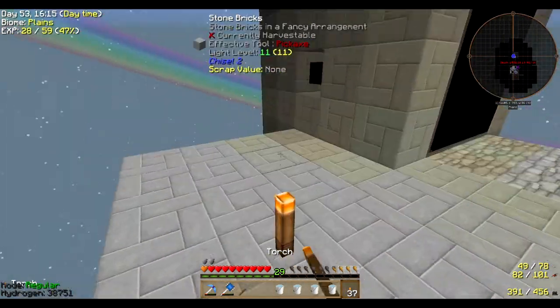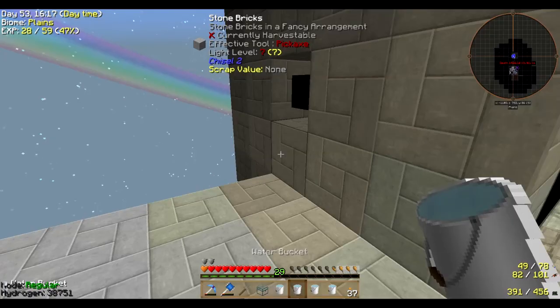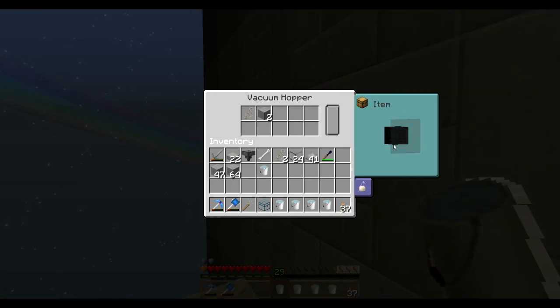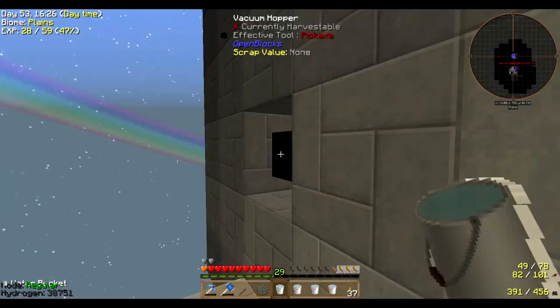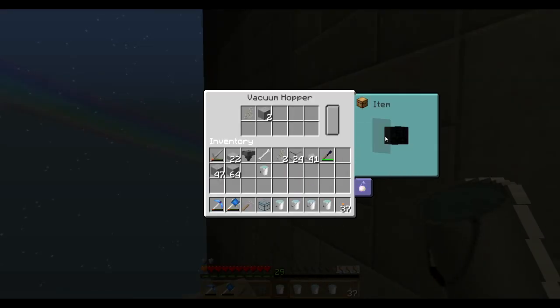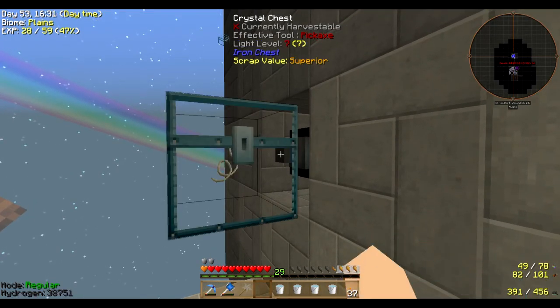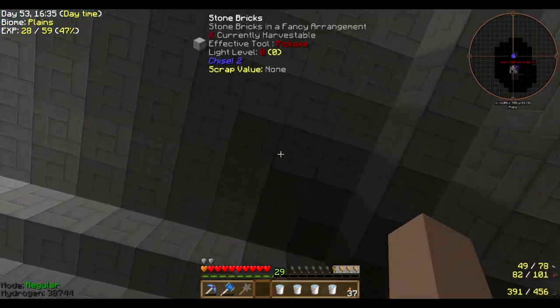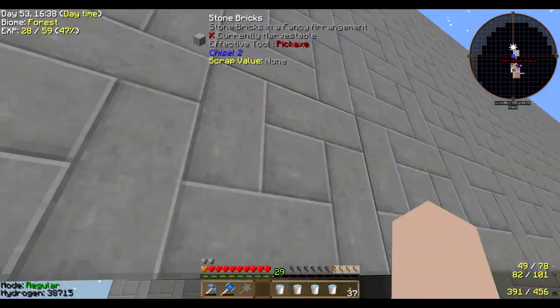And then we can put a chest right here. Before we do that I'm gonna go into items - yep, XP - we will put that into a tank or something.